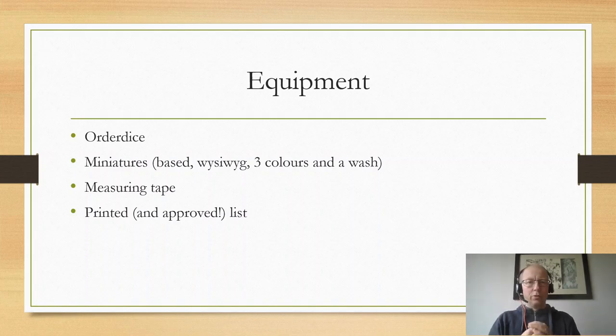When you go to a tournament you should have functional equipment and it should be to the standards of game equipment for that game system. For Sealand Open you are to bring your order dice. They should be unmarked and not destroyed in any way. You should also bring your miniatures, which should be based on one-inch bases with three colours and a wash, and they should be WYSIWYG so that you can clearly see what they are supposed to represent.